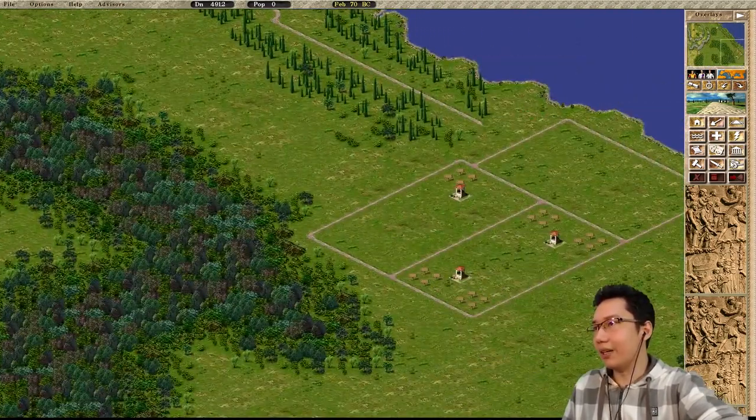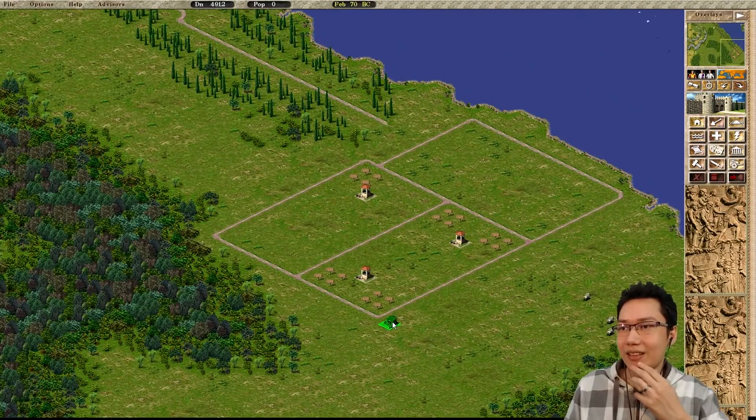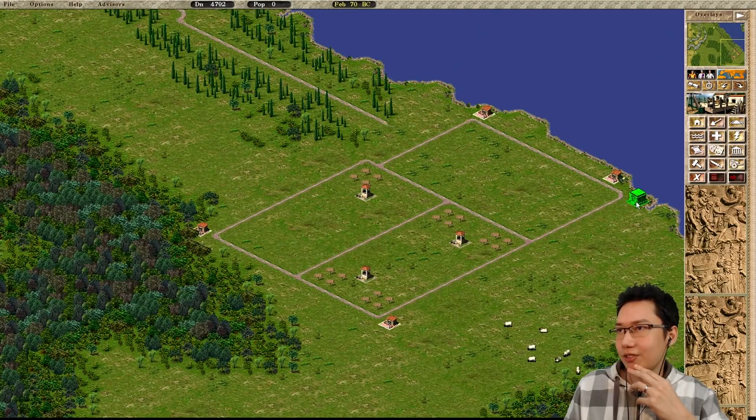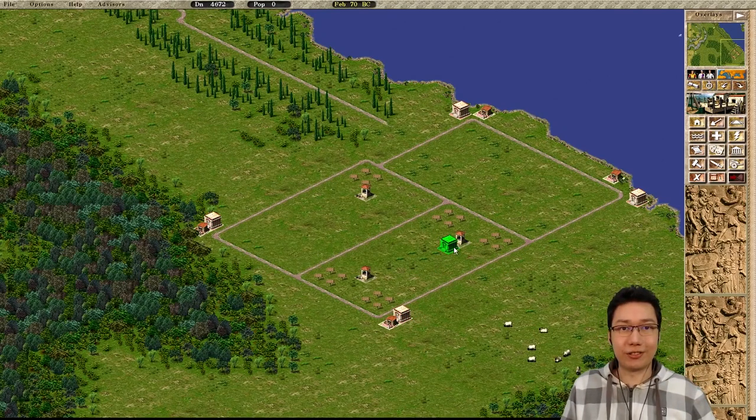While they're on the way, we're going to need quite a few prefectures and engineer's posts just to make sure nothing ever burns down. Prefecture, prefecture, prefecture — about 6. That should do. And then engineer's posts — 1, 2, 3, 4. That should cover that.